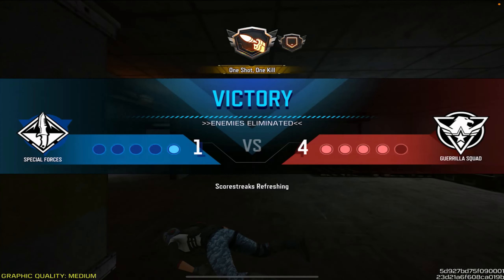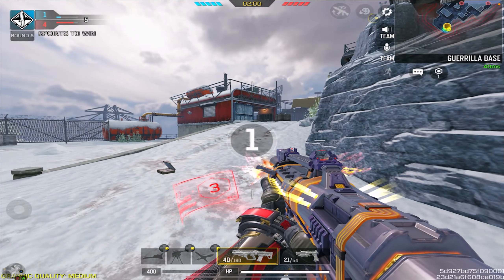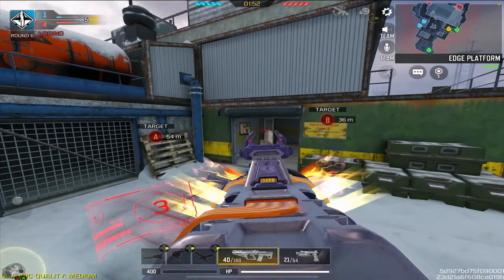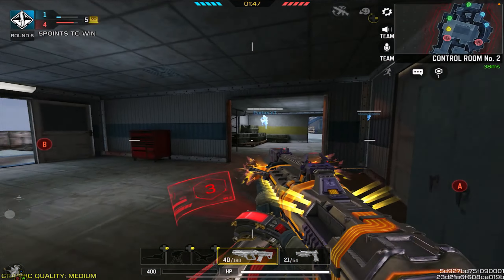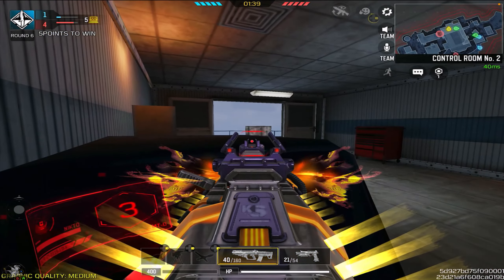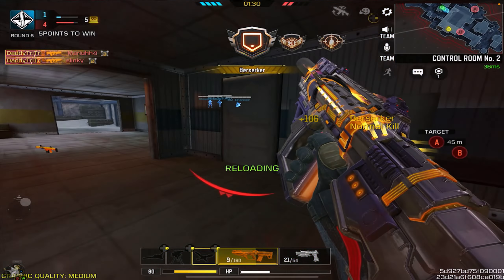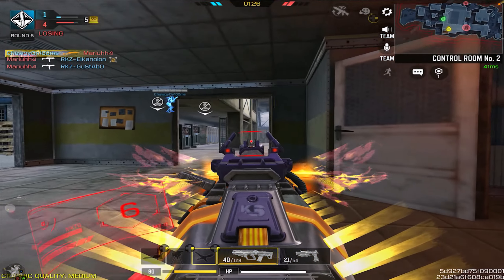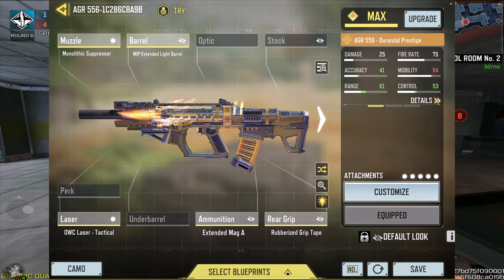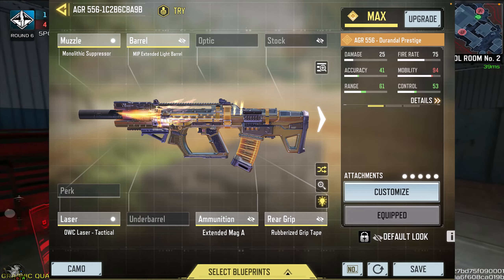Now getting to the final thing, which is the sound effects. This one is far more different than the original Durandal. The shooting sound is very unique for the Durandal Prestige — it sounds like a lot of coins, kind of like how it was with the MX-9 or the AK-47 Koromaku Prestige. One improvement in terms of sounds that is actually better than the original Durandal is the reloading sound, which is a lot more noticeable and very pronounced in this version. It's very obvious that the AGR Durandal Prestige is a far greater improvement compared to the original, and the sounds are kind of what sets them apart other than just the color.